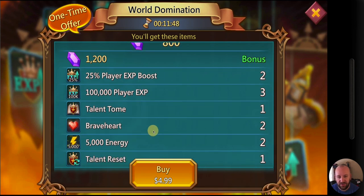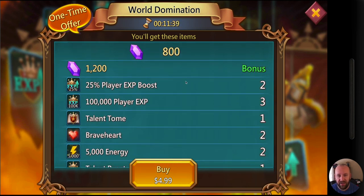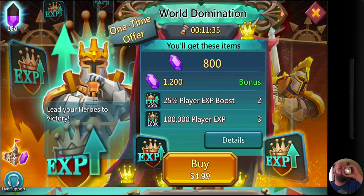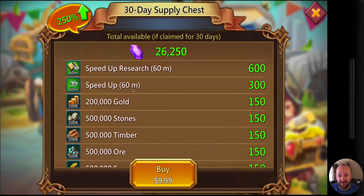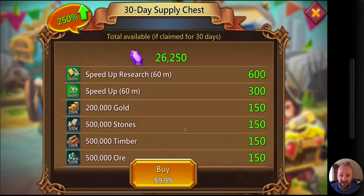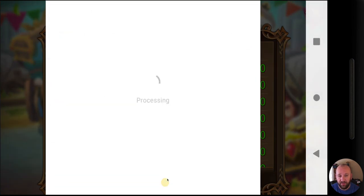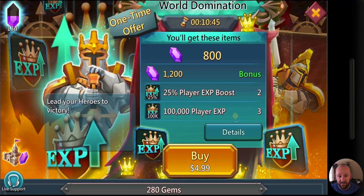The World Domination pack at $4.99 gives two Brave Hearts, some energy, resources, a guild bonus, and a small player boost — not really worth it in my opinion. The 30-Day Supply Chest for $10 is 100% worth it. You get speed-up research, general speed-ups — six and 300 respectively — that's pretty awesome. You have to log in each day to collect or you lose them, but you get a lot of resources and speed-ups all for $10.